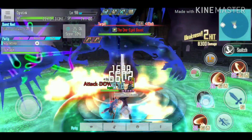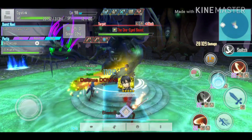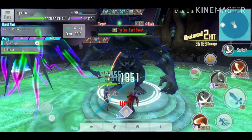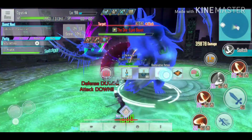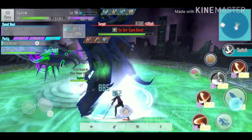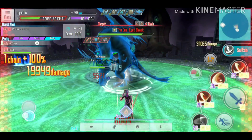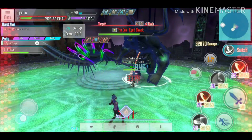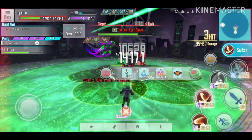What about the floor 20 boss when he uses defense break on the player, which reduces defense to zero as shown in my previous video? Would this skill be useful in that situation? The answer is yes, because it will still reduce the damage applied from the monster based on the percentage. So this is going to be especially useful against that boss.